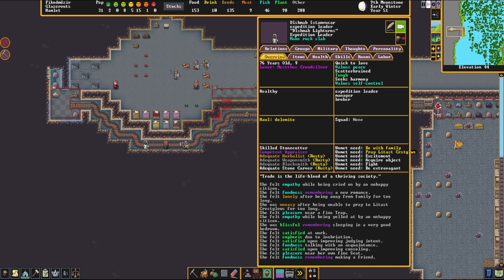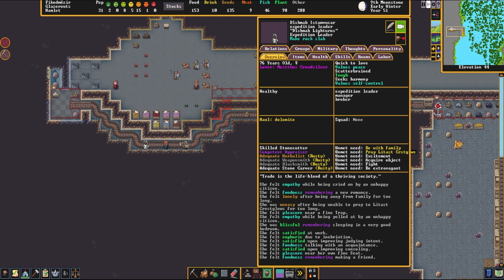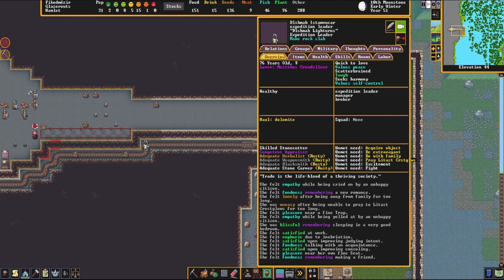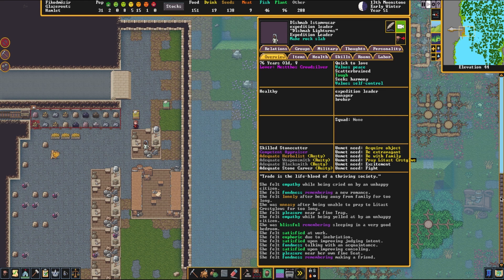It looks like our expedition leader has volunteered to make us our slab. They are now heading over to the workshop — you can see they have the job listed under their name: make rock slab. They are now constructing the slab at the workshop, and the second it is finished we can engrave it. What engraving does is put a memorial of that person on the engraved slab, explaining how they died and what happened.